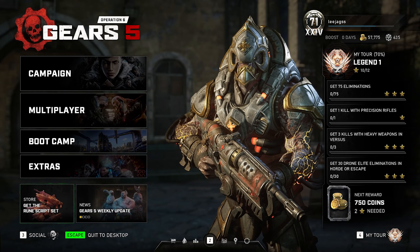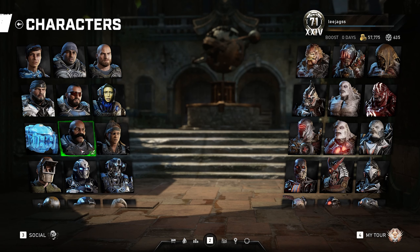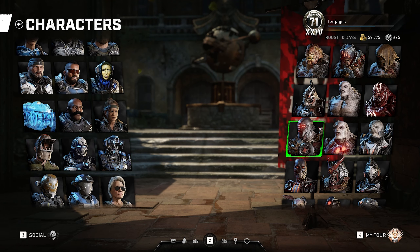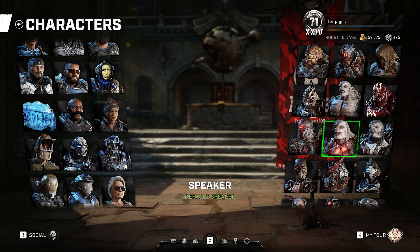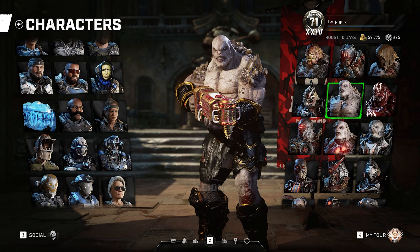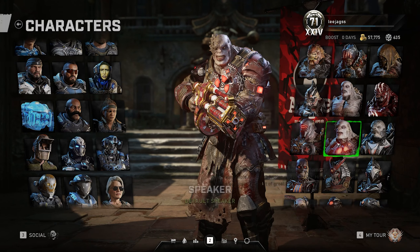Hi guys, how's it going? Welcome back to another part of the Winning A Game With Every Character series. Last time we used Mac, and today we're going to be using the Speaker, which is pretty much the Scion but slightly different armour maybe.